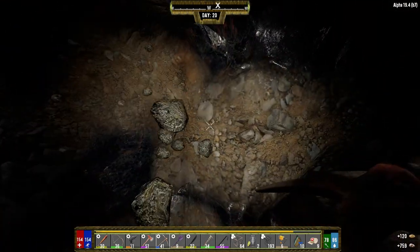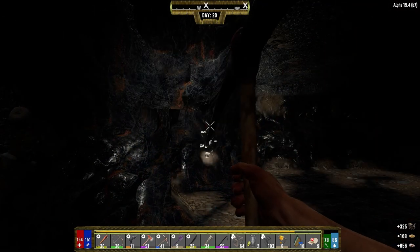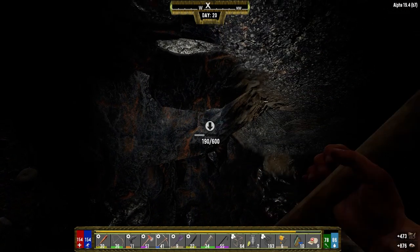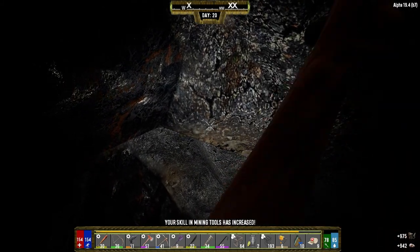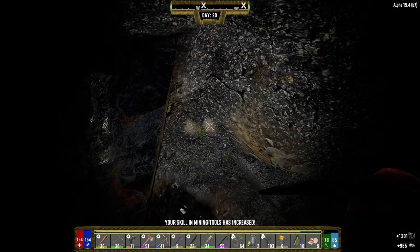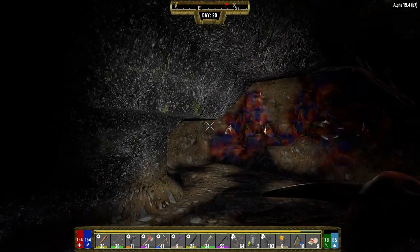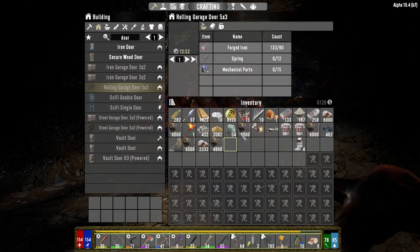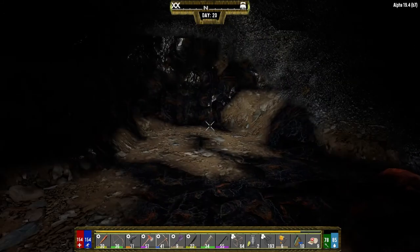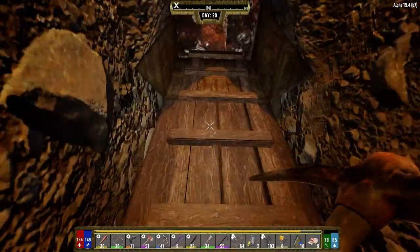Just grabbing a bit of sand, clearing things out before coming back down. We're starting to get to a point where I'm going to have to add some supports. We did find some oil shale last night - mined into it and got about four stacks and a bit, plus some stone and sand. Not bad. We made it okay last night, still having issues with the textures but we'll deal with that.